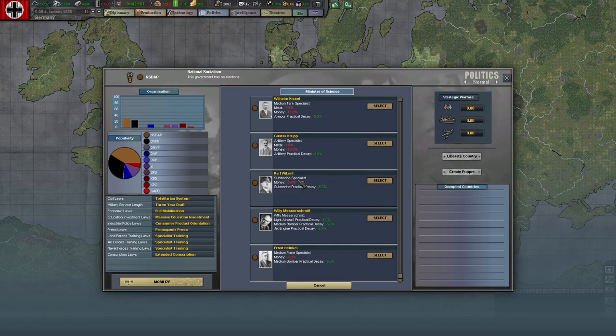From what I understand, if you have a particular minister selected, there will be events that give a building making submarine production easier somewhere on the map — plus an ongoing practical decay reduction and money savings for submarines. I don't know why Wilhelm Frick is here. Maybe he should be — I just don't know why.